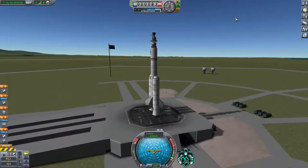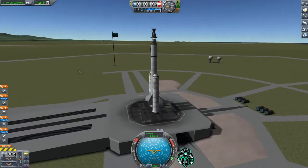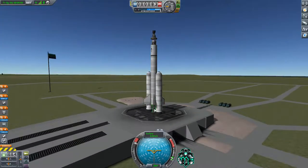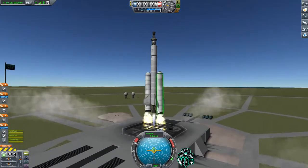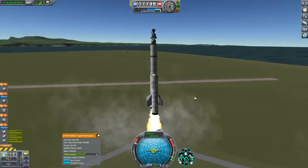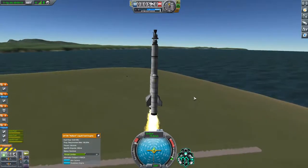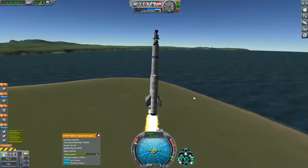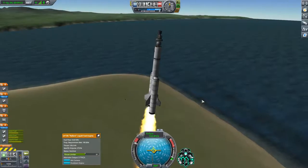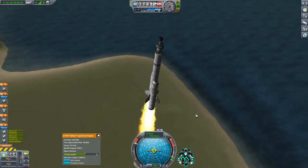On the launch pad — let's do one last check. Everything looks good here, I say we're a go for launch. Five, four, three, two, one — launch! We're on the way. Let's keep an eye on how we're starting to move around and correct as needed. We've got to be really careful because if we start losing control, it's very hard without SAS to regain stability.